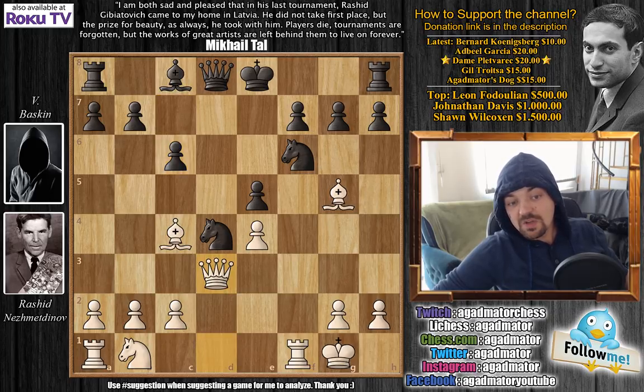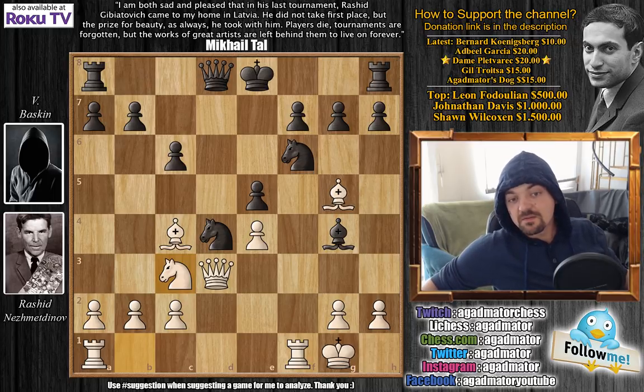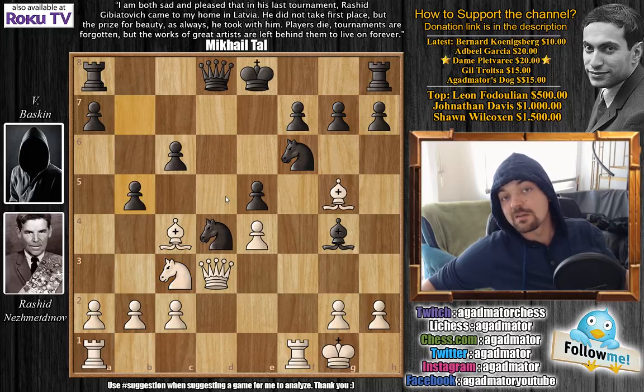Here Rashid plays Queen to d3, getting the Queen out of the way as Bishop to g4 was coming. Now black continues again with Bishop to g4, trying to create some room on the Queen side and perhaps castle Queen side. Rashid keeps on developing pieces. Probably black would want to play h6 — either force Rashid to capture and see what he does, or if he goes back get some breathing space. But b5 was played.